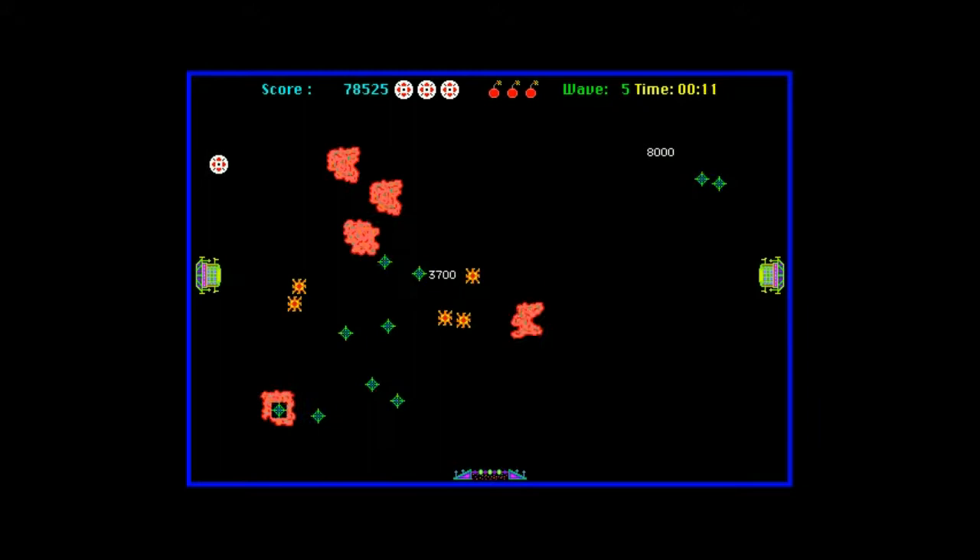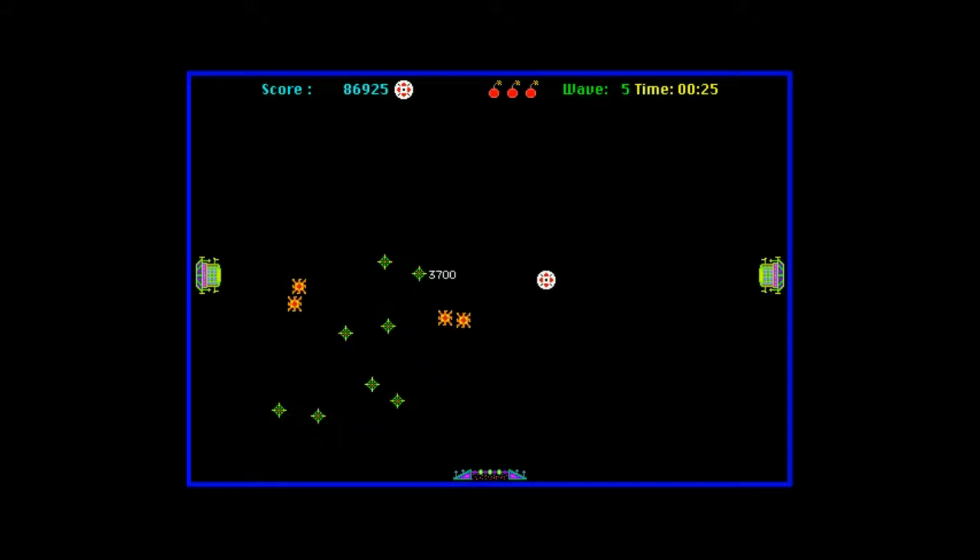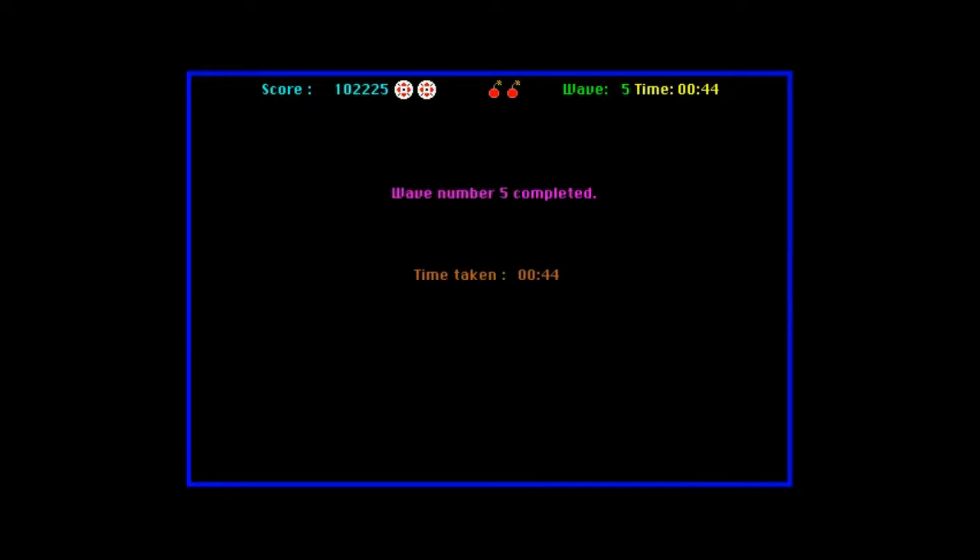In this level we see these little pink blob things. They're not too much hassle — they just take quite a few bullets to kill. There are also point bonuses you can pick up, which just earned me an extra life. Make sure you don't hit the sides of the gate because that will kill you, so I'm always quite careful going into it.